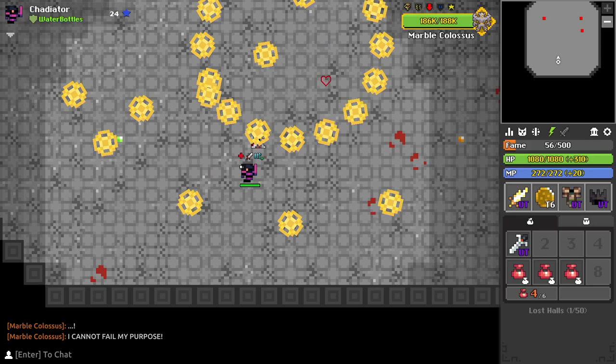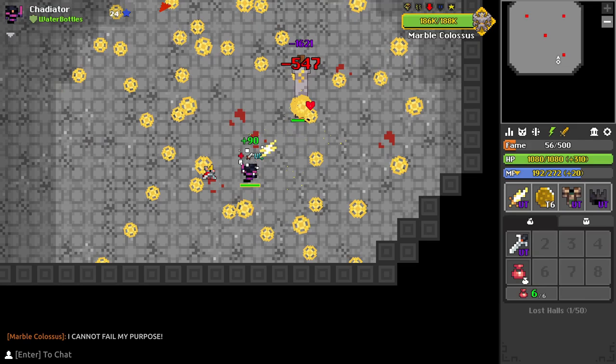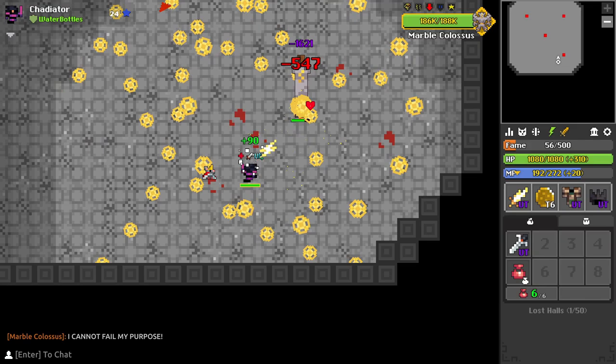In most phases you can either choose to run away and heal or go in for damage. Just stay away from the center of the room because you can get petrified or even paralyzed and have the boss switch phases and jump all the way on top of you and kill you instantly.